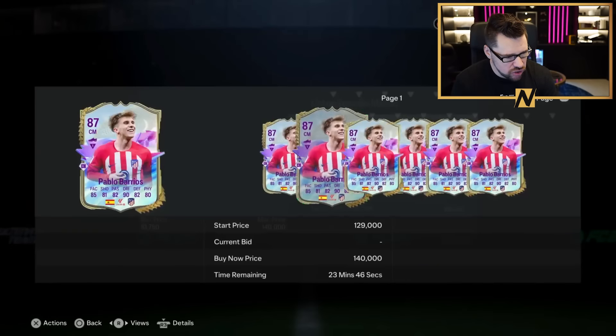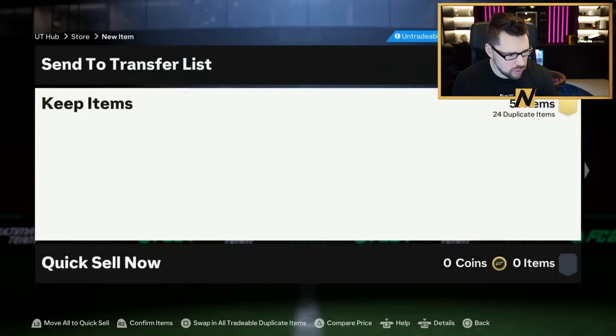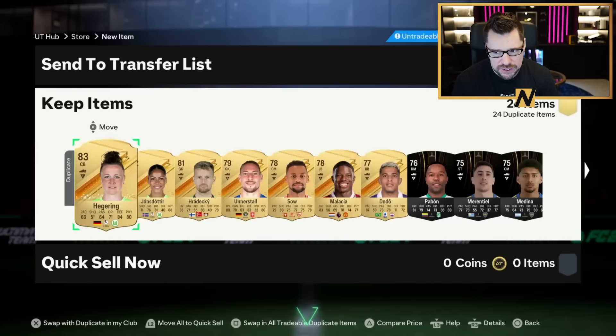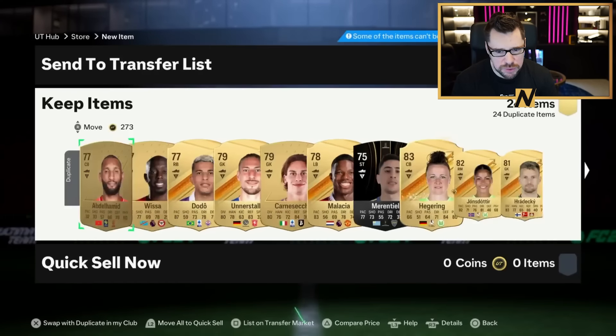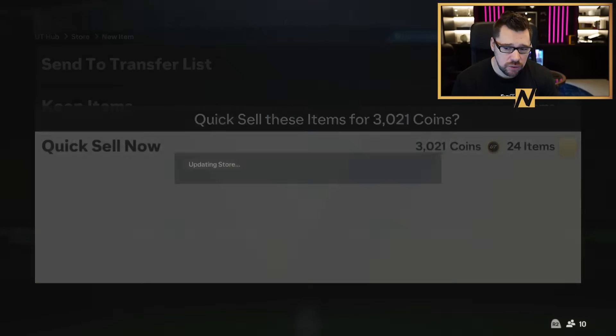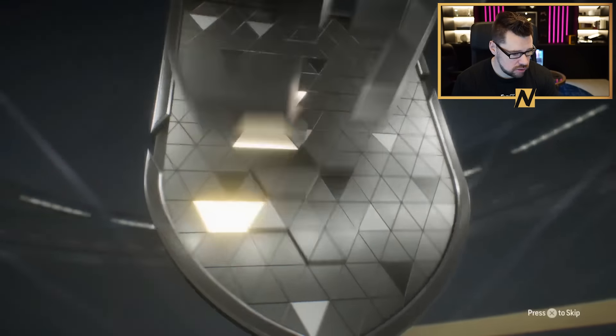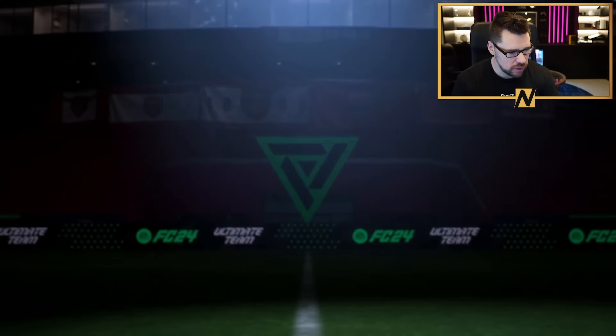They need to give compensation for the 85 plus pack. The weight on the 85s is too high. That's not how it works, mate. 24 duplicates. We're at that stage now where, you know, team of the year - every single duplicate was the most valuable thing you've ever had. Now duplicates are like whatever.